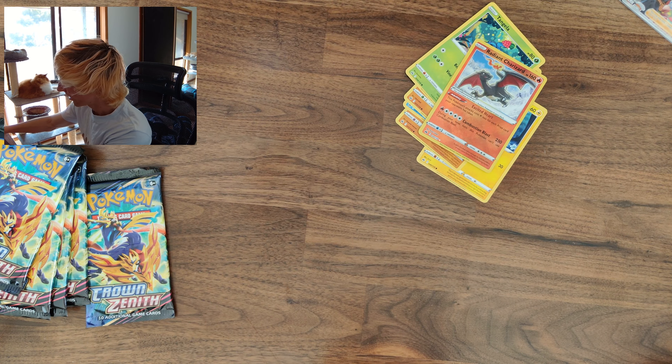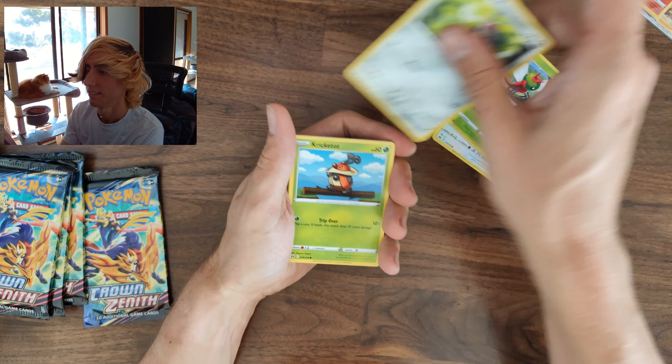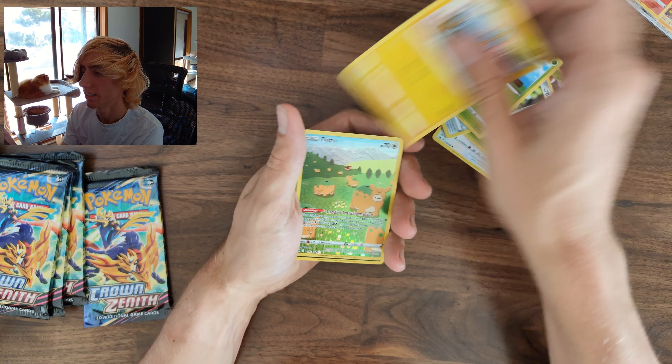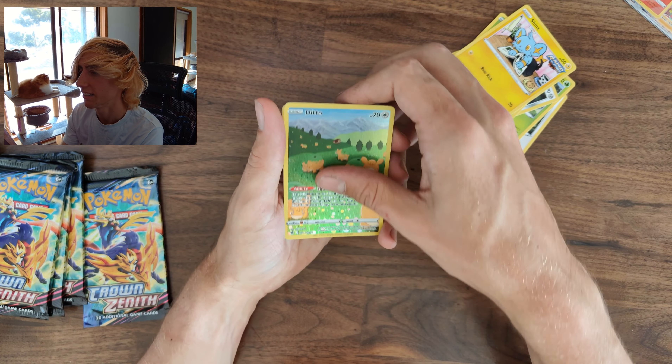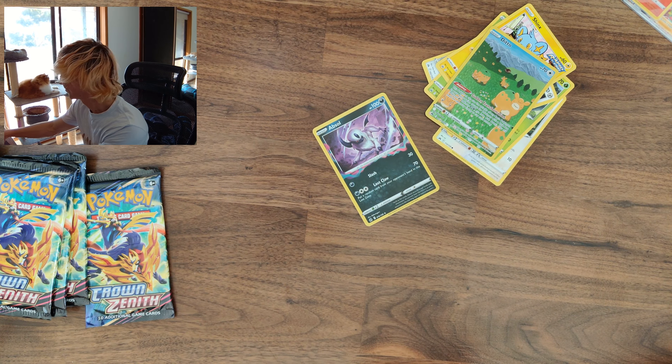Next Crown Zenith pack — I got one of the big chase cards this video, a Mew V-STAR. We also have a Ditto Galarian Gallery and an Absol holo. Ben loves this card — it is a nice card.